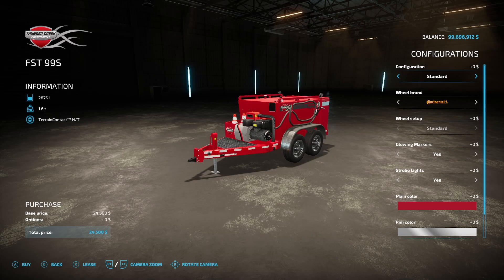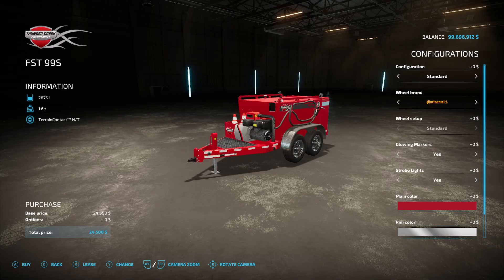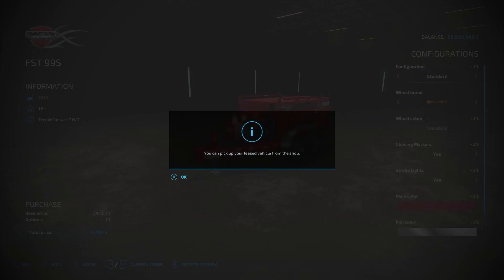You guys know this is going to be a really good one. It holds up to 2,875 liters of fuel, 1.6 tons, $24,500. Options include standard or DEF. Wheel brands are Continental and Nokian, both standard. Glowing markers yes or no, strobe lights yes or no. Main color is any color. Rim color options are chrome, silver, white, or black.